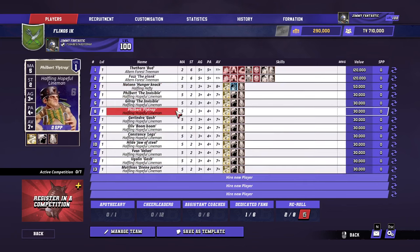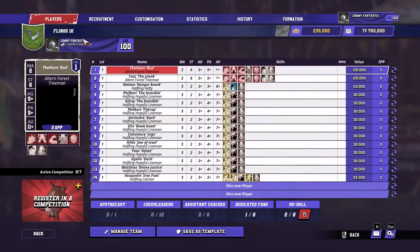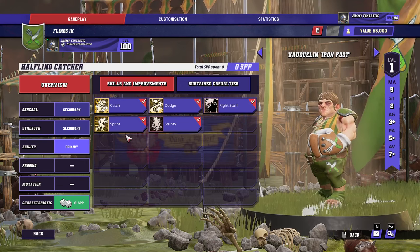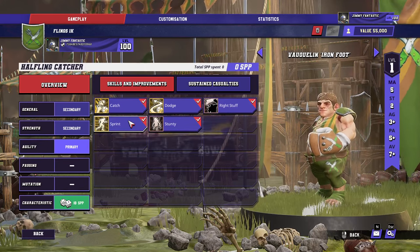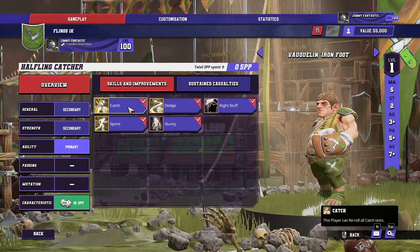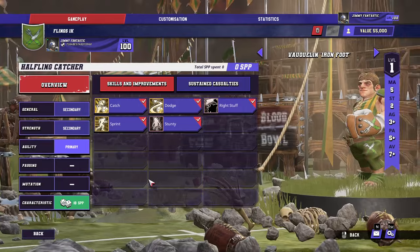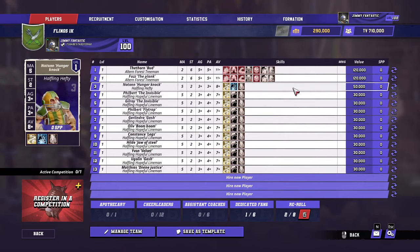I would not take the Catcher in this instance, but I'll show you what he is. He's actually quite good. His PA is worse, he's 25 more, and he has Catch and Sprint, which is okay. What it's doing is making the Super Fling more possible. He keeps Right Stuff, Dodge, Stunty, and gets Sprint and Catch — two skills that help with scoring a one-turner. I wouldn't normally use him though. I think the non-Super Fling build with Leader is the absolute best for ladder, just spinning into starting teams.